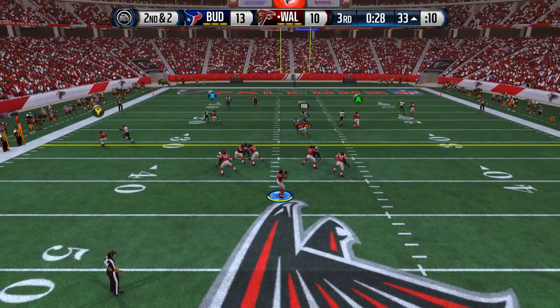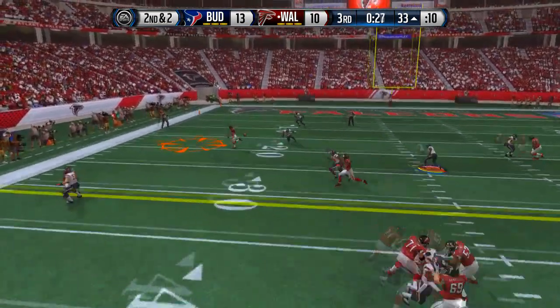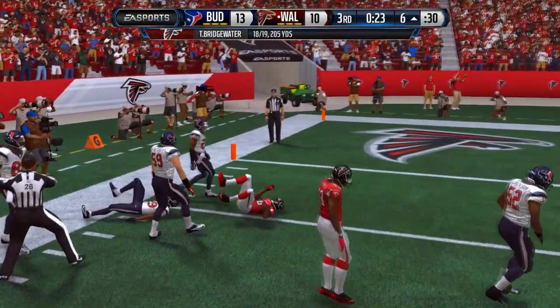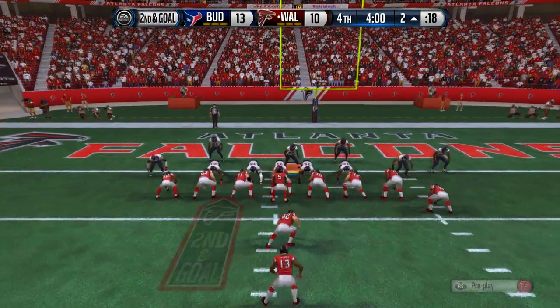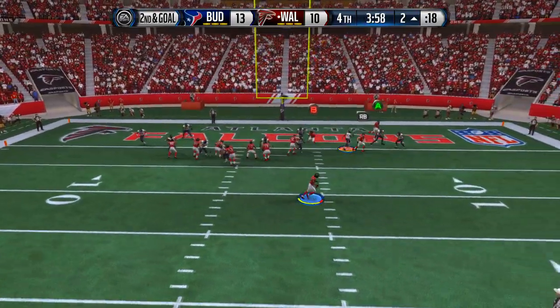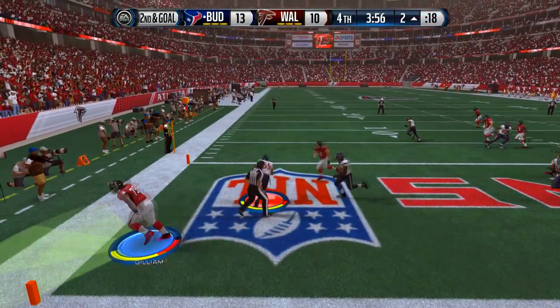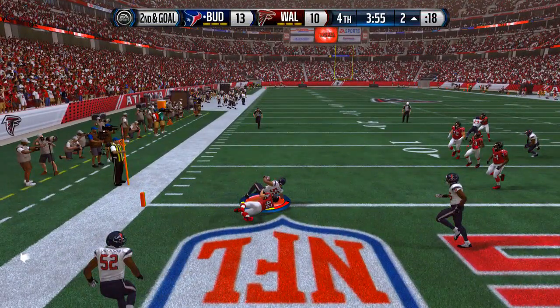Maybe in Madden 16 I could hot-route something for him and that would actually be great, or put him on the smoke screen or a streak — might be better, I don't know. I leave everything alone with this play, there are no hot routes. And you see I throw an interception here — that's my second turnover, but that interception was not from the play. If you go back and look, that's a goal-line formation.